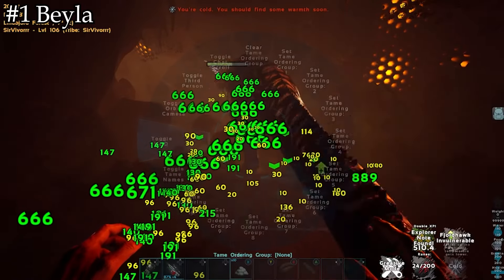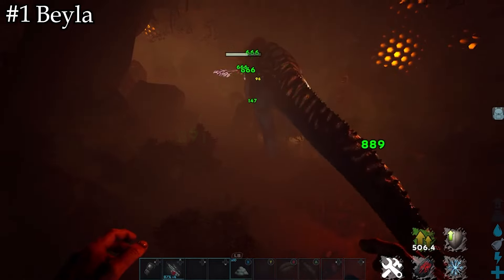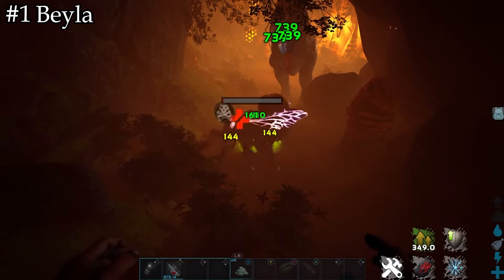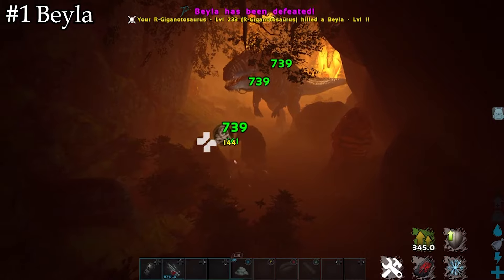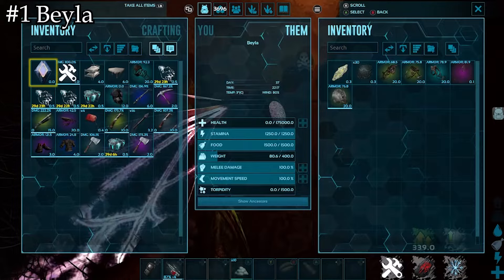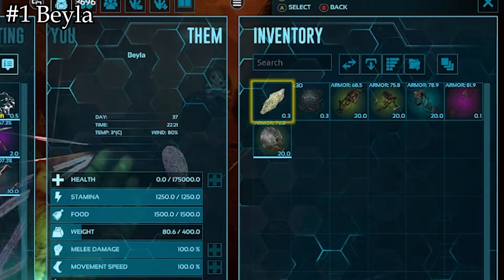Tip number 2 is deep sea spelunking. Fjordr is home to a number of shipwrecks on the ocean floor. These sunken ships hold treasure chests that yield the highest tier of loot. They are few and far between, and you'll get about two or three items from each, but they have a high chance of ascendant loot with very overpowered stats. On screen are the map locations of all the shipwrecks around Fjordr.